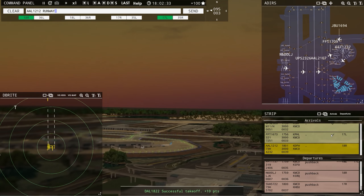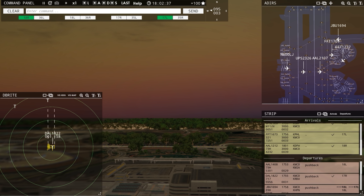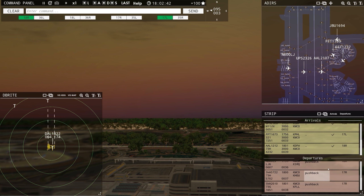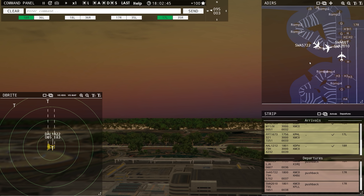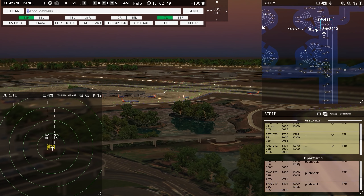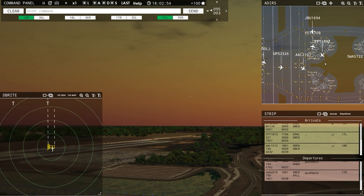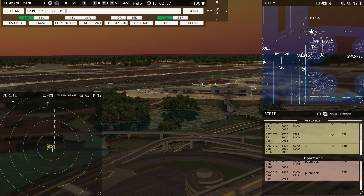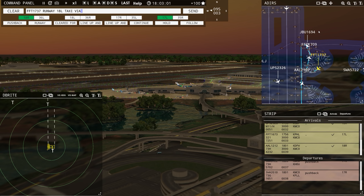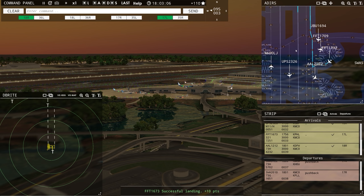American 1212, runway 18 right, clear to land. Delta 1822, contact departure — roger, good evening. Frontier flight 1737, runway 18 left, taxi via Charlie, Bravo 1. American 1408, runway 18 left, clear for takeoff — getting a little busy, just a little bit. He's taxiing to his gate; Americans taxiing in; UPS is figuring out his life; Southwest is pulling into the gate.